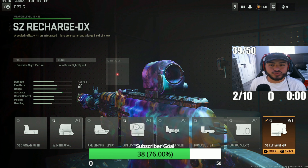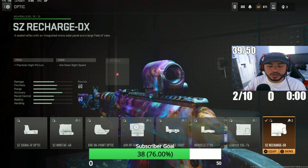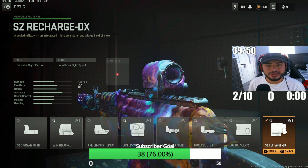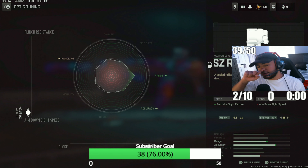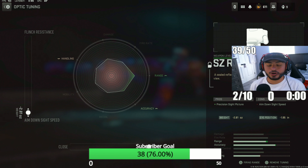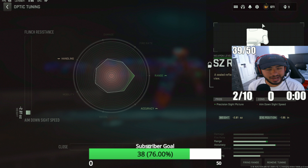For our last attachment we've got the SZ Recharge DX sight. I like to run this one over the Aim OP-V4 — it's one of my favorites for this Kastov. For the tuning, make sure to put your ADS all the way up and your eye position all the way to the right for maximum far range capability.